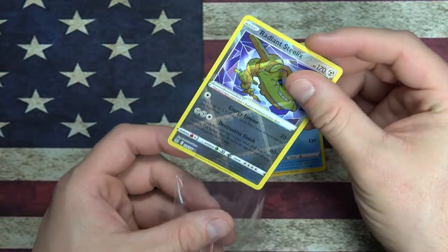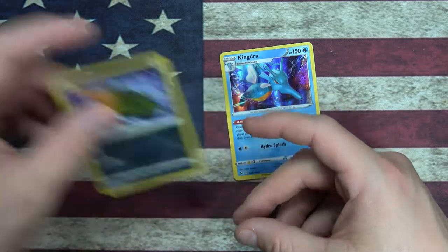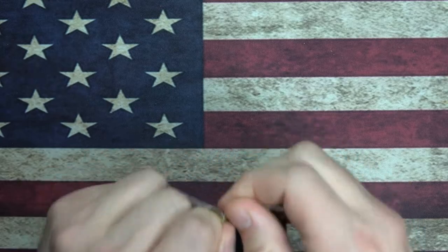We're definitely getting a sleeve on this Radiant Steelix - it's got Energy Stream and Destructive Finish. It's got a high retreat cost though. Regular Foil on the Kingdra - that is spicy.